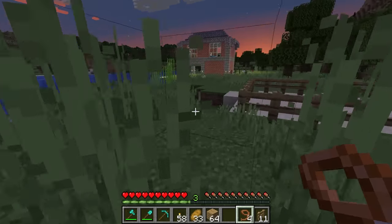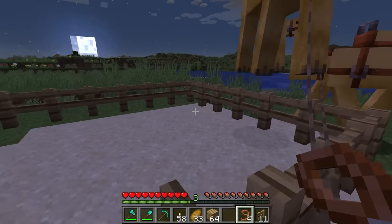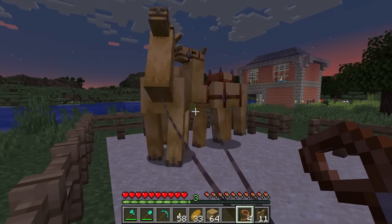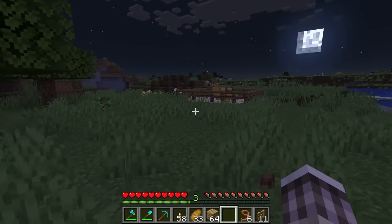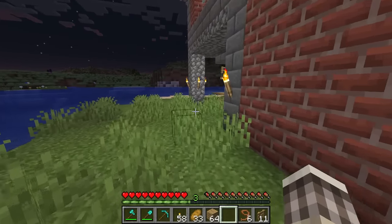Come on camels! Get inside your enclosure! Oh no, can they jump over this? They can jump over this. Oh no. I'm getting inside and I'm going to sleep. You stay in there! Do not move! Do not run away, please!